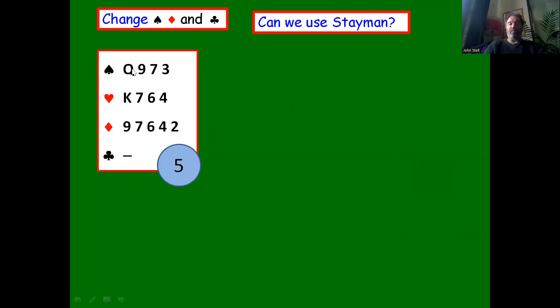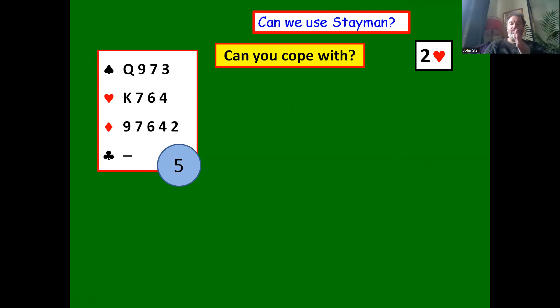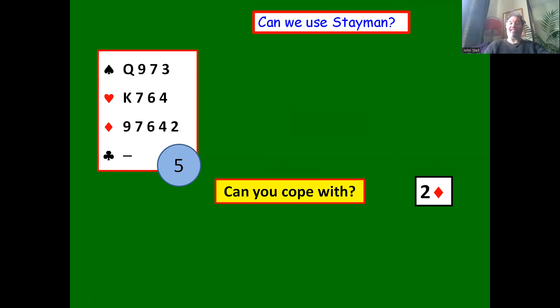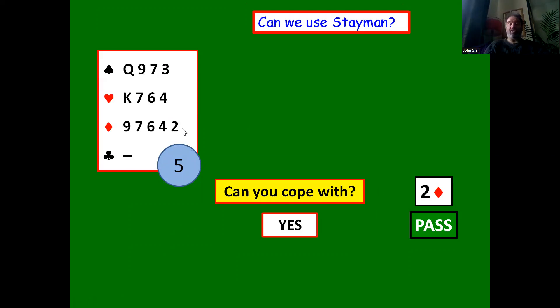Another hand example — can we cope with all three answers? One no trump, two clubs, partner bids two hearts: perfect, four-four fit, we pass. Two spades: pass, four-four fit. Two diamonds: not ideal but at worst we're in a five-two fit, since partner must have at least two diamonds. And we're not playing one no trump where we could be wide open in clubs. We pass two diamonds and often partner will have a three or four card diamond suit anyway.